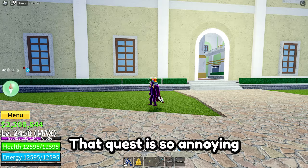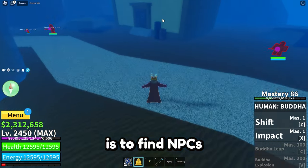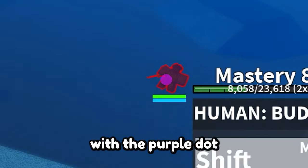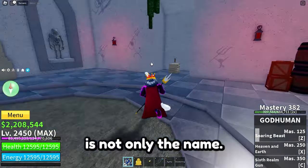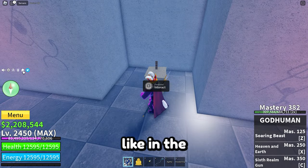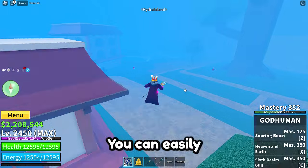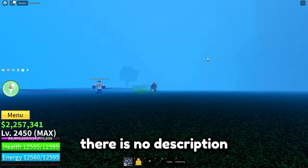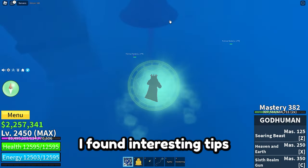Haze of Misery. That quest is so annoying but quite simple. All you need to do is find NPCs with a purple dot and kill them on almost every island. But Haze is not only the name — after you confirm the quest, fog will appear like in the Mirage Island and you will not see anything. Don't worry though, you can easily beat this quest. There's no description or guidance to pass it, but when I did this I found some interesting tips that may help you.